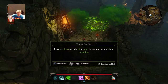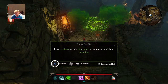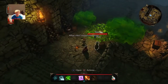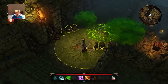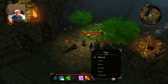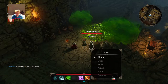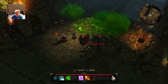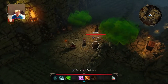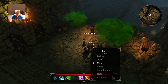Gas pits — place an object over the pit to stop the puddle or cloud from spreading. I found something. Barrels, I guess. First open, poison arrow. Move. Place on the trap. Cool. I've spotted something — nothing. I heard something though.